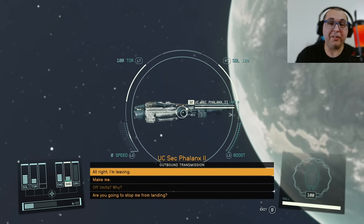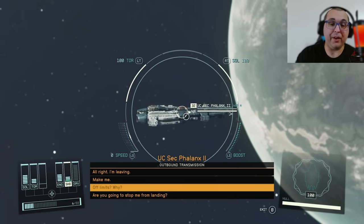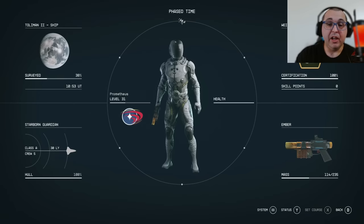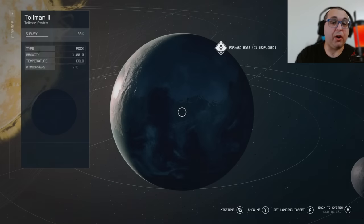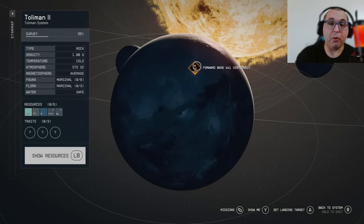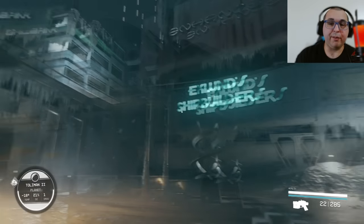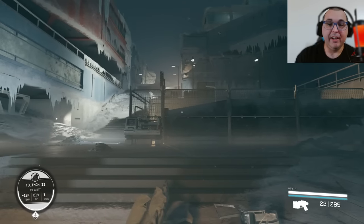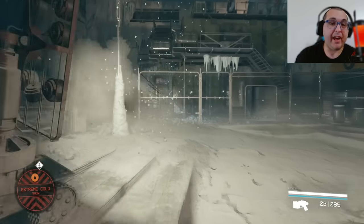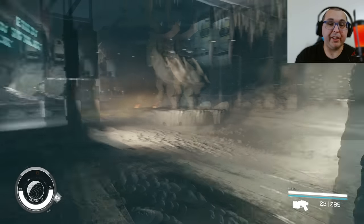If that message doesn't frighten you off about Terramorphs, I don't know what will. You'll just back out of the dialogue, and if you want to land in what I call the probably only safe zone on this planet, you're going to want to go to the forward base. Here we are at the forward base. This planet is a frozen planet, so make sure you bring some frostbite packs because you're going to need them if you want to explore the Terramorph country here.